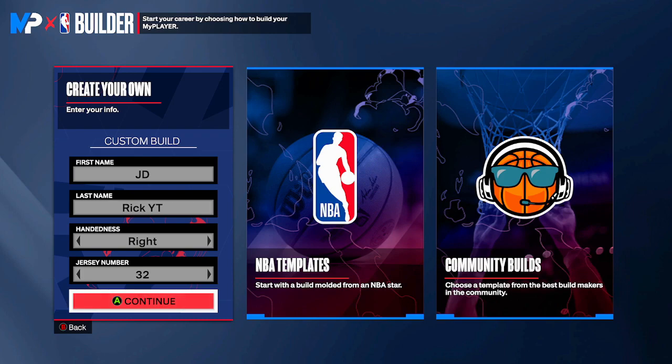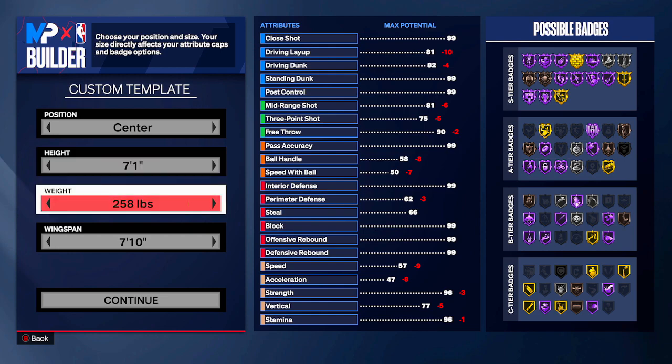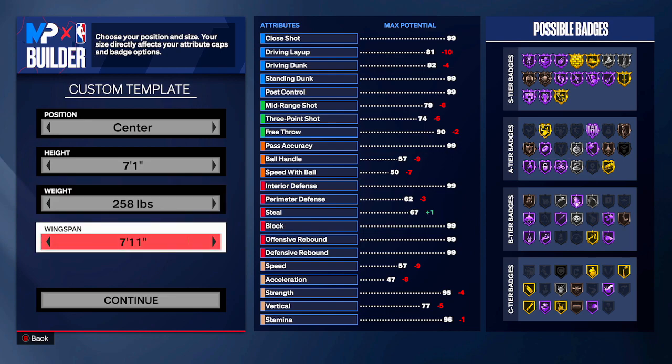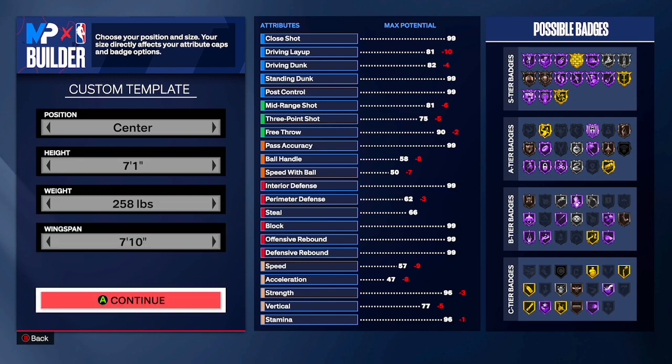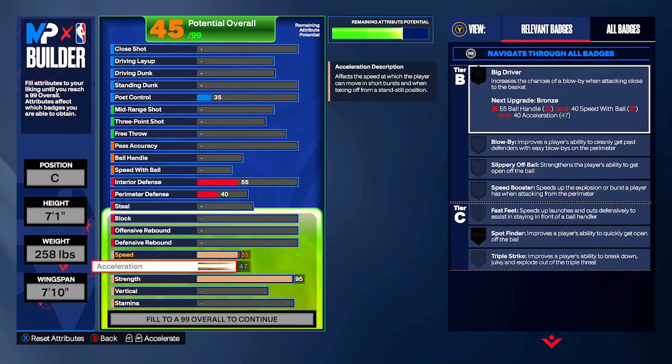Here we are over in the builder. Shaq doesn't have a template build, so we're going to go right-handed, jersey number 32, center position, seven foot one — just like Shaq. We're going to go 258 pounds. I know Shaq was listed at 335, but we need a little bit of speed, so we'll go 258. I'd like to max out the wingspan at 7'11" but I'm going to go 7'10" so I can get that 96 strength we're looking for on this build.